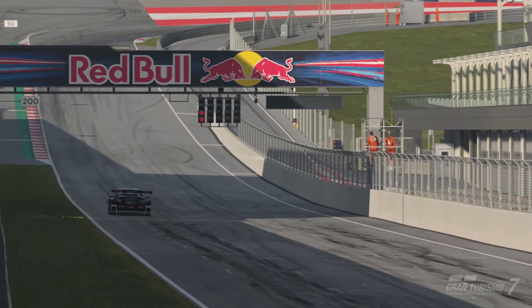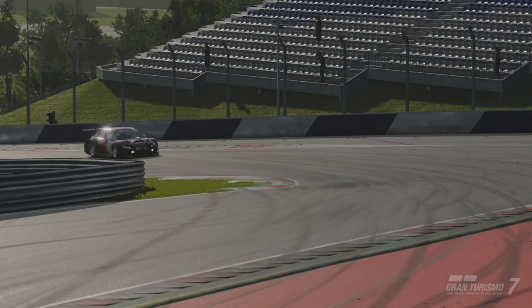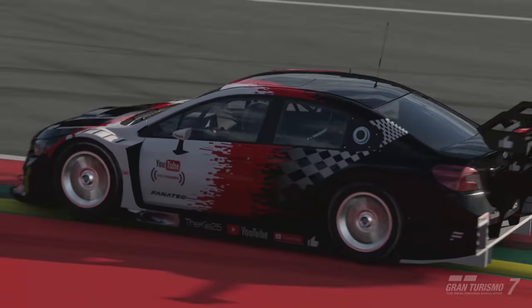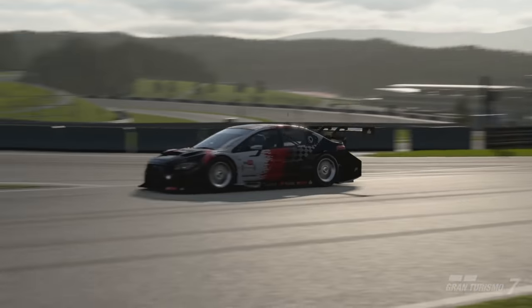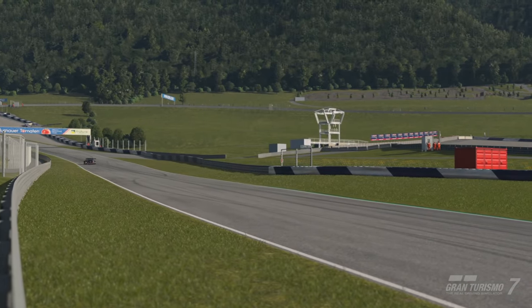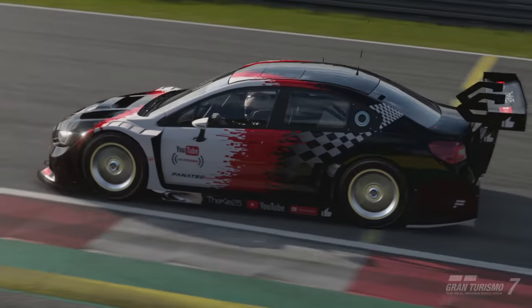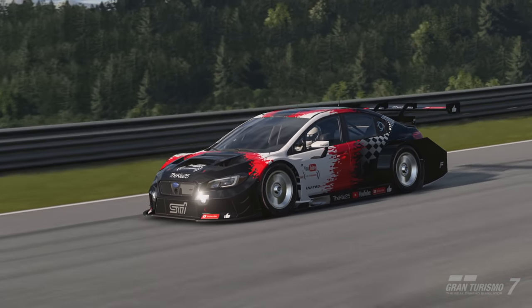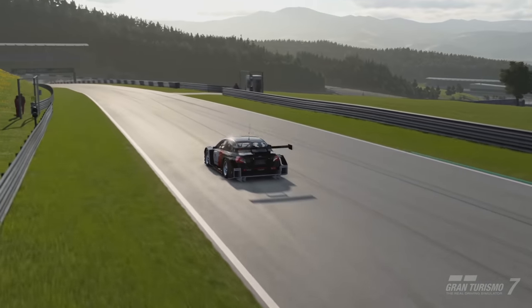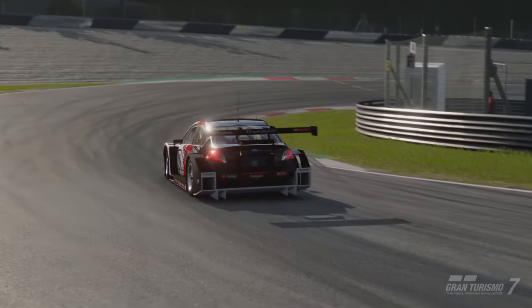Welcome back to another Gran Turismo 7 video. We have a track guide for the Red Bull Ring in Group 3 with BOP on and racing hard tires on default setups. I'm using the Subaru WRX Impreza Group 3 car, which seems to be the strongest car on the current BOP. It has very good acceleration and mid-range acceleration, so it's all about acceleration through third, fourth, and fifth gear on this track.